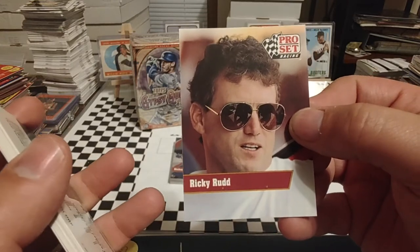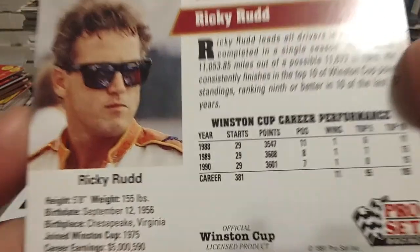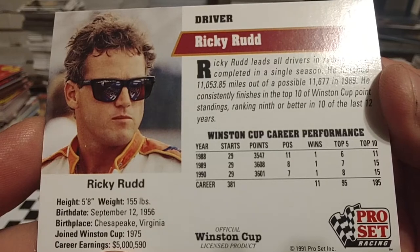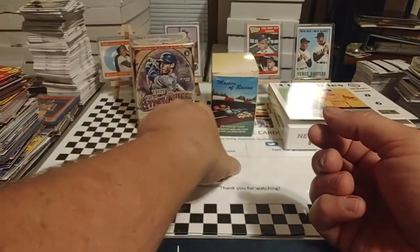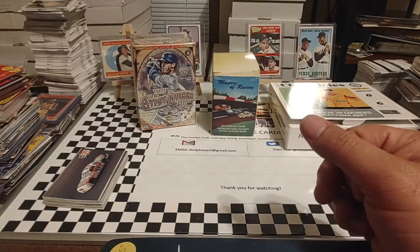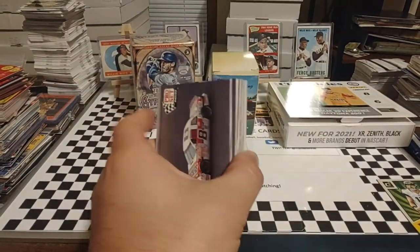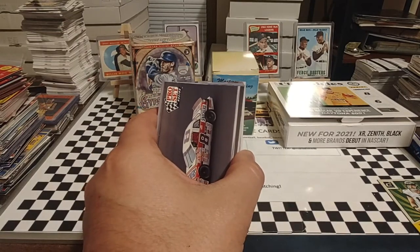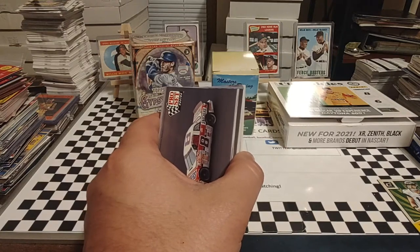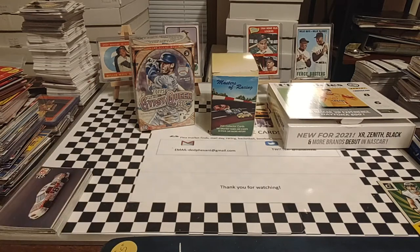We're going to end this little three-pack rip with Ricky Rudd, 1991. He was driving for Hendrick Motorsports. There you see his career stats for 88, 89, and 90. Ricky scored one win at Darlington — one of three cars on the lead lap, with Davey Allison second and Michael Waltrip third. Ended up second in points to Dale Earnhardt, led the points for a brief period, but had some engine failures and crashes that relegated him to second. He actually dropped to third late in the season behind Davey Allison, but Davey had some bad luck at Phoenix and Atlanta in the final race, allowing Ricky to sneak back into second for his best career points finish ever.